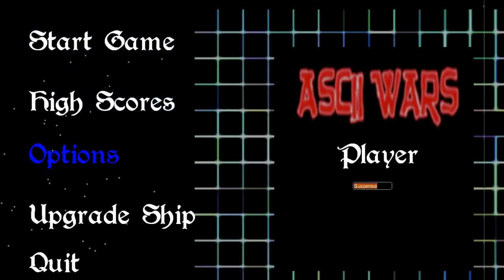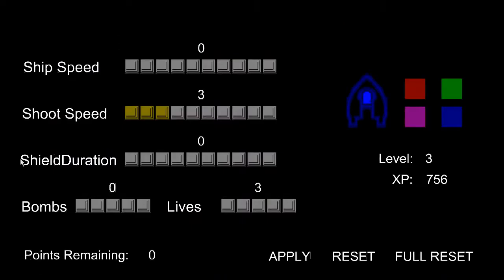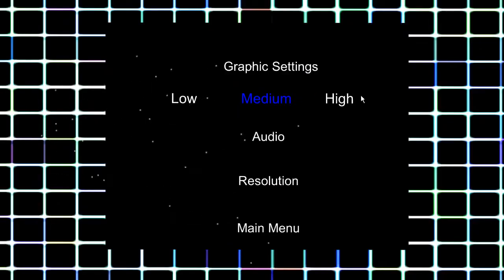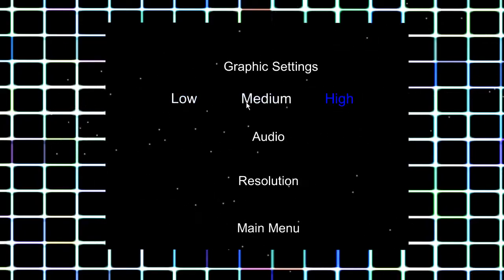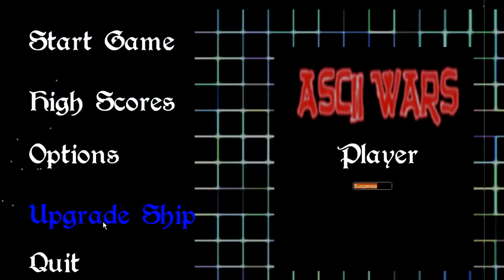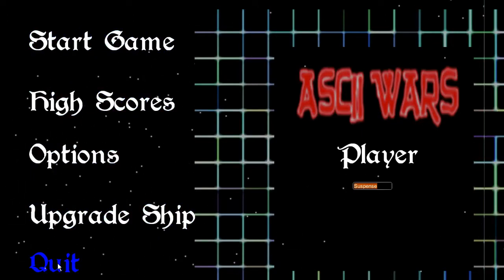There's still the scoreboard that doesn't work properly. You can do a full reset, and I do have an options menu now — sort of. All it really does is judge how many particles there are. It doesn't do anything else yet, but that's it for now.